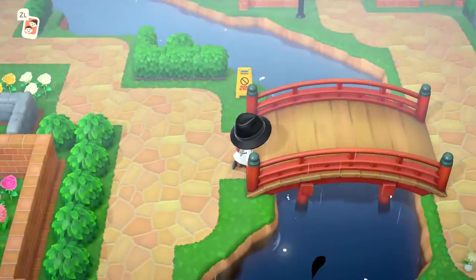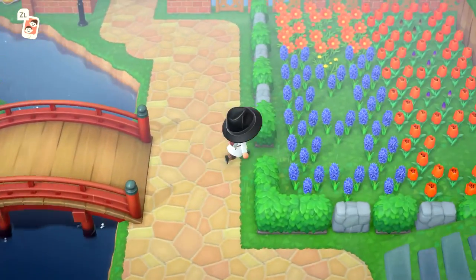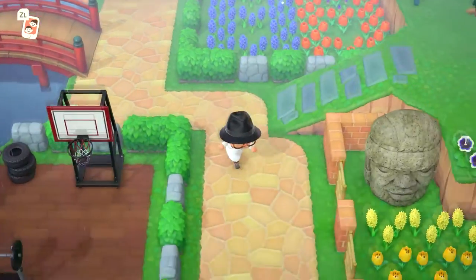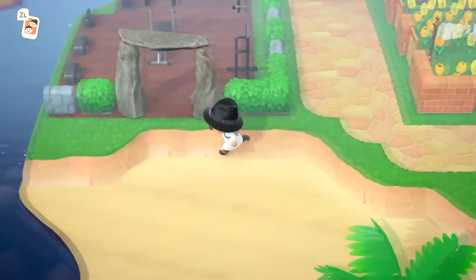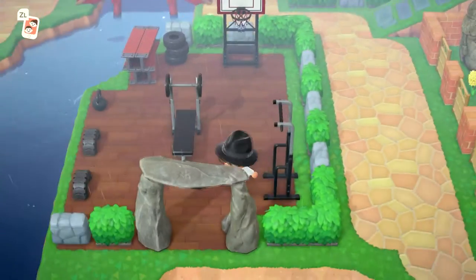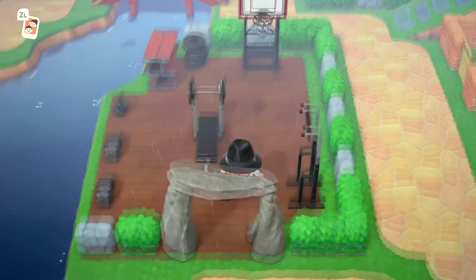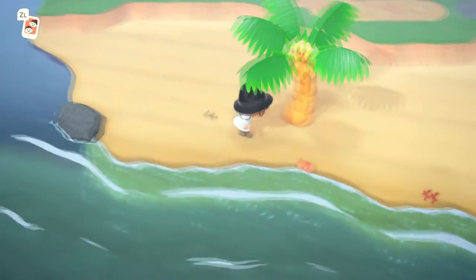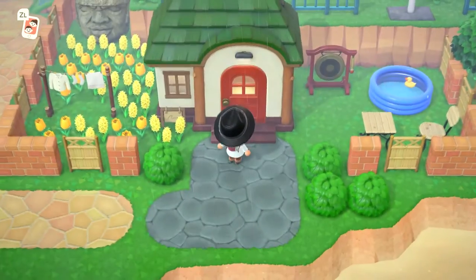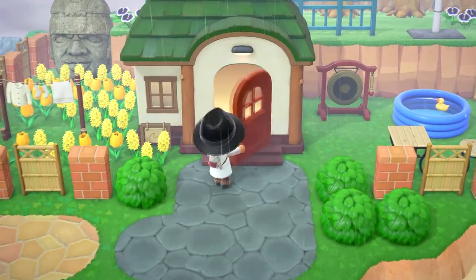We'll run up here over my zen bridge. Here's some more flowers where I grow the special ones. Here's my little outdoor workout area with a bench, basketball court, pull-up bar, and a bunch of heavy things. If we pop over here you can see this is Jacob's house, and he has the best wallpaper — so we are gonna pop in here for just a second.